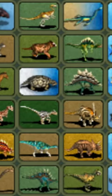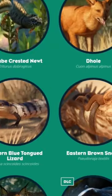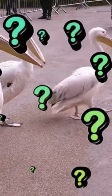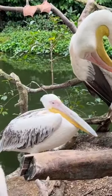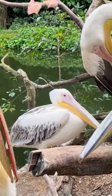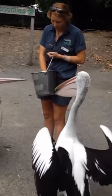Zoo Tycoon did not have them. Zoo Tycoon 2 did not have them. And here we are with Planet Zoo and we still do not have them. Where are the pelicans in zoo games? They're big, they're well known, they stick out among the other typical zoo game birds, and they are also kind of goofy looking. And of course they are also a very common sight in real life zoos.